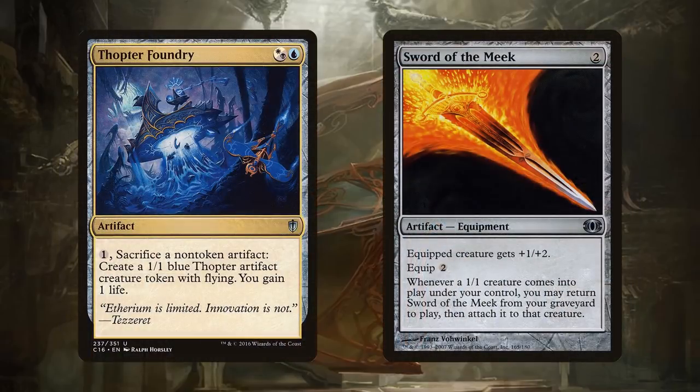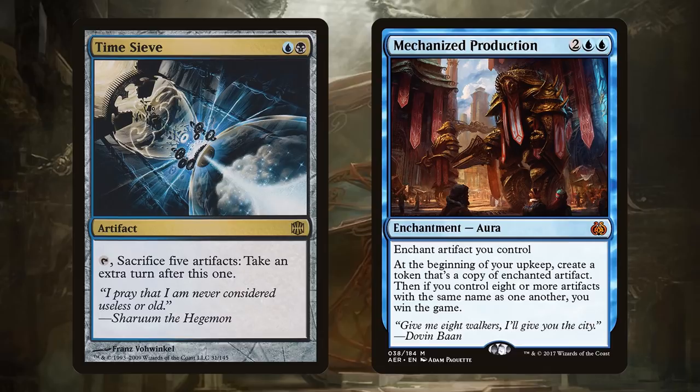I'm a fan of the Thopter Foundry–Sword of the Meek combo. With this, you can pay one, sacrifice the Sword of the Meek to create a Thopter, and then immediately the Sword of the Meek comes back out of the graveyard and attaches to that Thopter — creating a crazy cycle that almost gets out of control in these kinds of decks. You can also win the game out of nowhere with a card like Timestream Navigator, which can give you tons of extra turns with the artifacts you're creating, or Mechanized Production, creating tons of artifacts that feed into our commander. Artifacts are distinctly powerful, so some of you might lean towards this strategy.